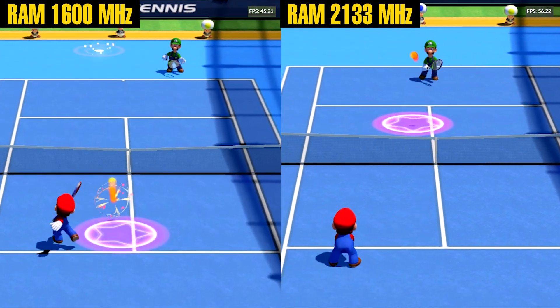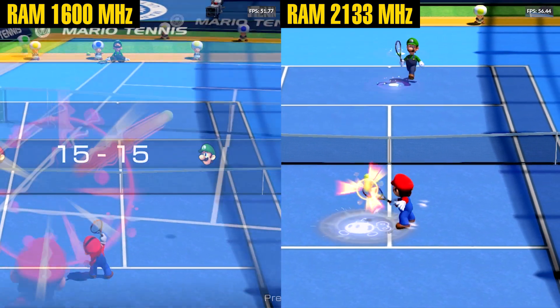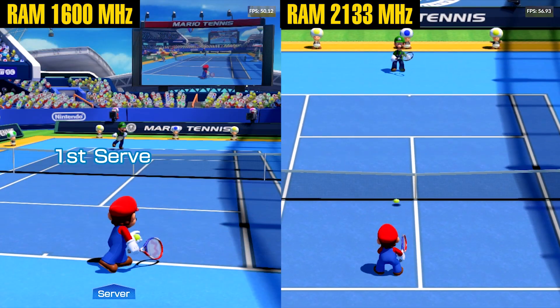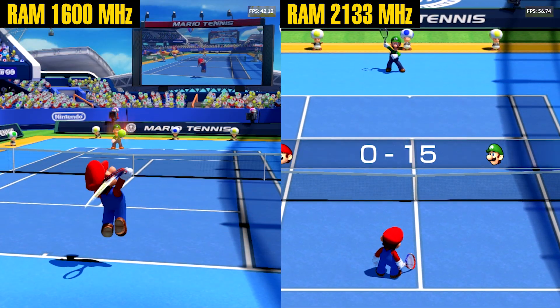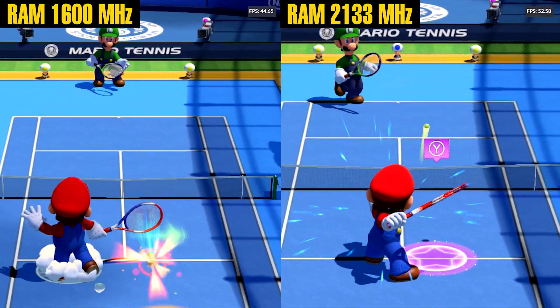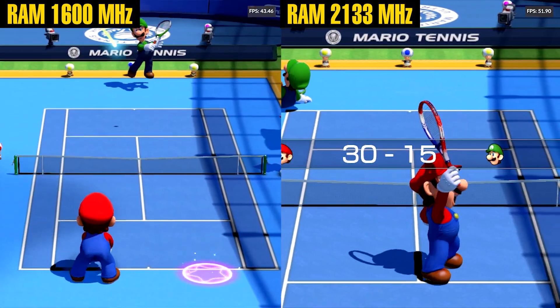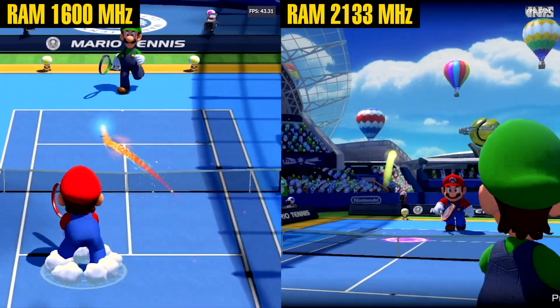Mario Tennis improves from around 48 to 50fps, and sometimes even spiked to 60. This game uses Camelot's engine, which balances CPU emulation with GPU bandwidth. RAM overclocking helps the textures and effects stream in, which explains the occasional 60fps spikes. But most of the time the CPU is still the wall, so gains are modest.